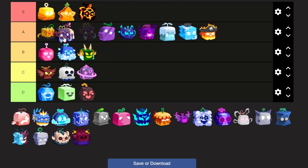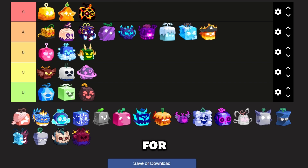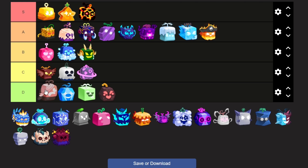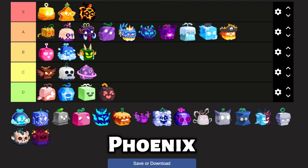Up next is Mammoth. Mammoth has good M1 attacks and a good transformation, making it pretty good for grinding. Up next is Pain. Pain has bad moves, no transformation, and no Logia, making it bad to grind with. Up next is Phoenix. Phoenix has good transformation and good grinding moves, especially when you have Awakened Phoenix.